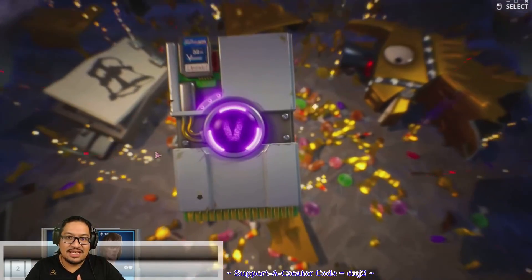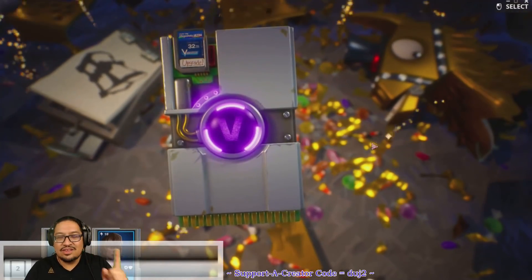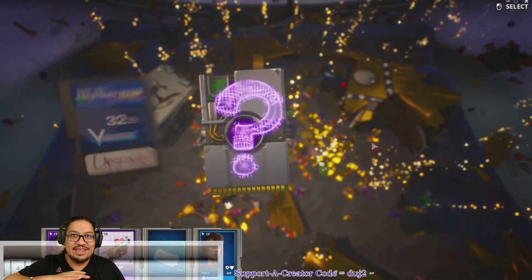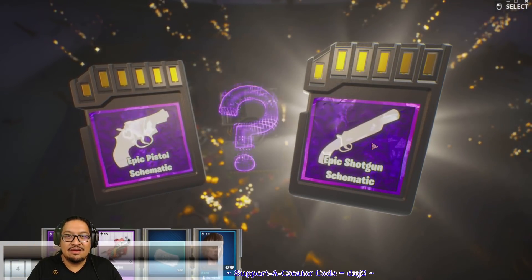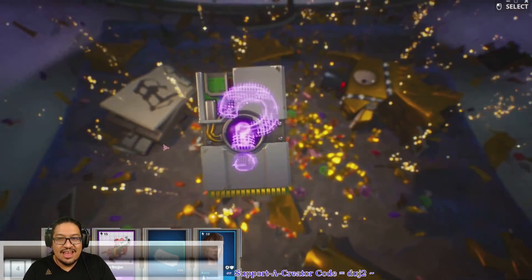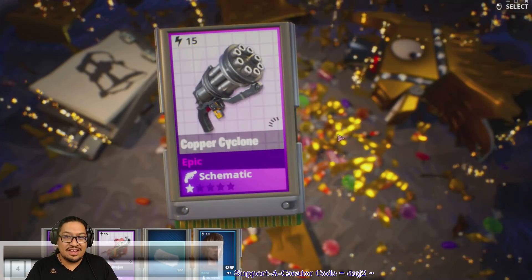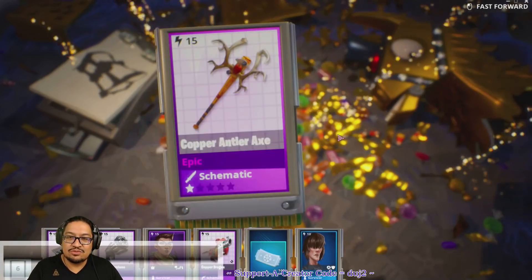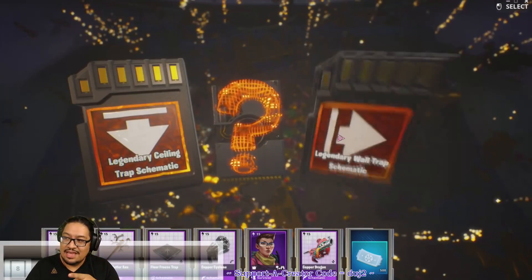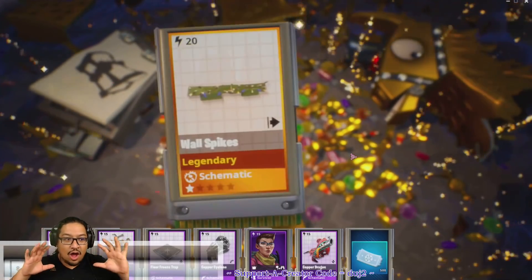For us, Frost Night is still going to be around for a while. These weekly Frost Night challenges — this is Week One, and we don't know how many weeks there will be. Frost Night could be around for the entire duration of version seven. The only thing we know is that version 7.20 is coming soon, bringing new stuff like a new hero loadout. There's also a rumor that 7.20 will include a fix for the issue where some players are missing their research or upgrades.